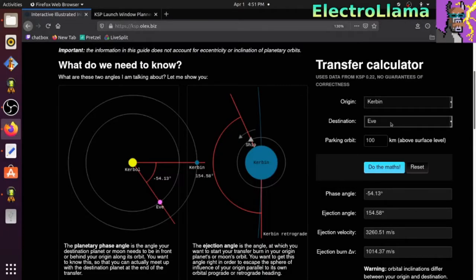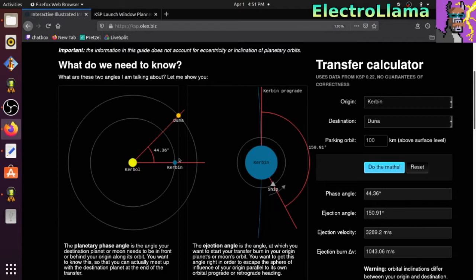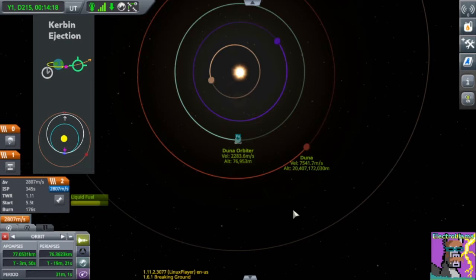I recommend this website to figure out when you should burn. For example, going to Duna, you should be about 45 degrees behind Duna. With that, we are ready to start the mission. I'm here at the transfer window, which when you're starting the game, the first one occurs around day 215.